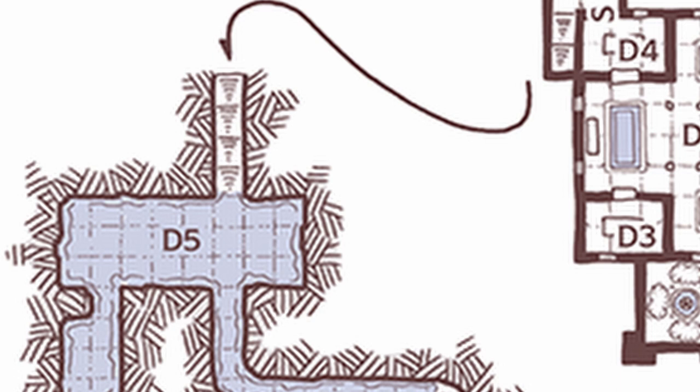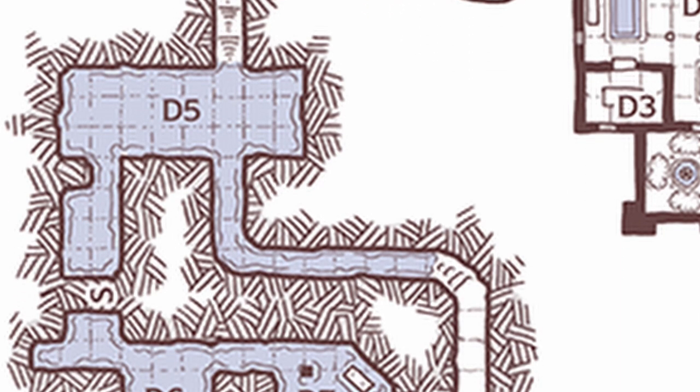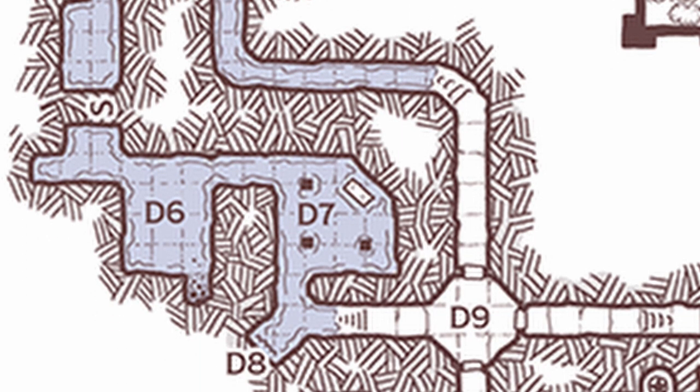The doors are all made of rotting wood — it's very possible heroes could break them down easily, as they only have about five hit points. Secret doors look like they're carved into the limestone and require a DC 10 Wisdom (Perception) check to locate. Certain areas marked on the map are flooded with murky water to a depth of two feet, making them difficult terrain.